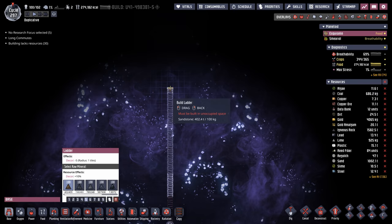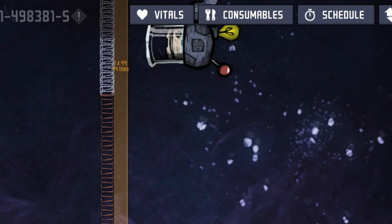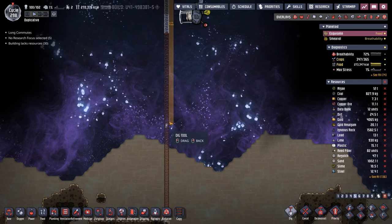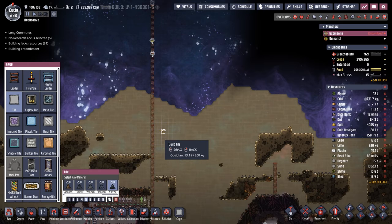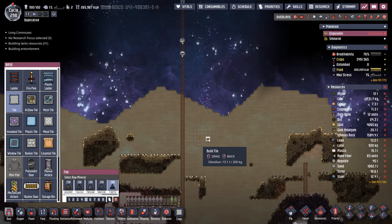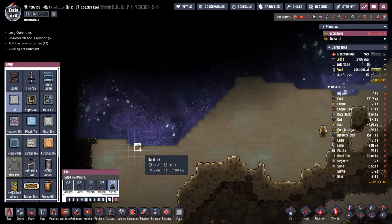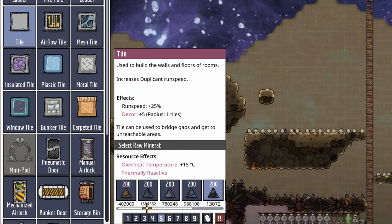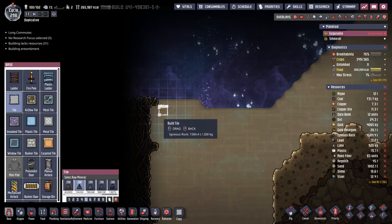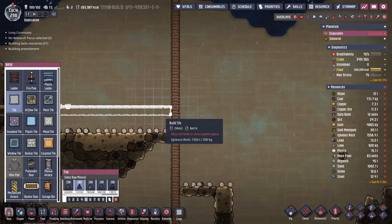We keep climbing and climbing and finally found the very top. I'm looking at about 44 tiles until we hit any atmosphere. To start off, we need to build one entire huge platform that provides a barrier for where the atmosphere can go inside our base — it has to be lower than the lowest point and still contain all atmosphere. For materials I was thinking igneous rock — we do feed that to stone hatches, but we have a lot of it, so we'll go with igneous rock and just make a huge line.